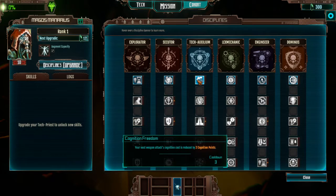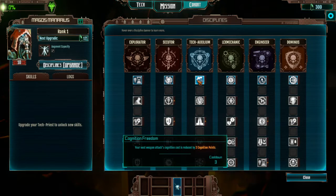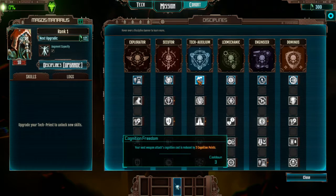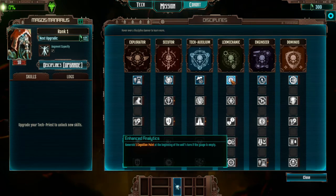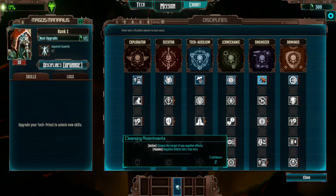Your next weapon's attack cost is reduced by two cognition points — that's pretty good considering we have a four cognition point cost on some things. That could make them free, or make our two-cost abilities free. There's also a skill that grants one cognition point at the beginning of the unit's turn if the gauge is empty — that's good, but we'd have to constantly be low.